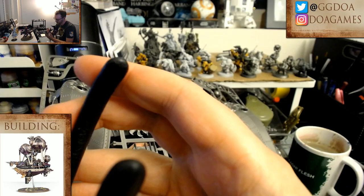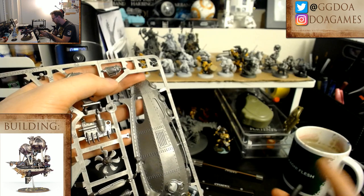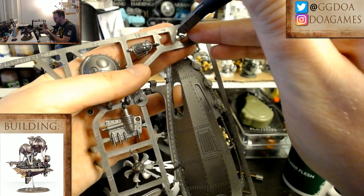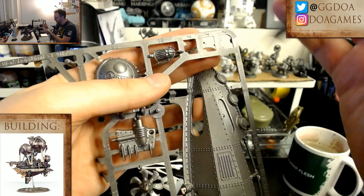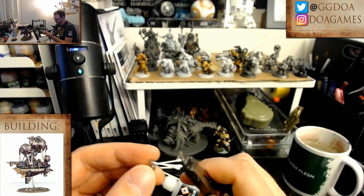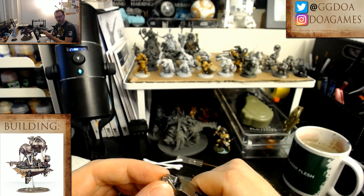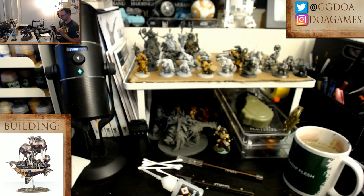Now we're doing the little wheel things — check it out, these are really really tiny. When I cut it out of the sprue I leave a little bit remaining rather than cutting right next to the piece, because if you do that you'll scratch it and have to do extra work. It's much easier to come in after and drop it. These are very tiny pieces. First stream, so I'm going to figure out everything as I go.